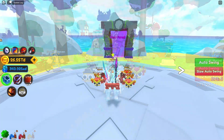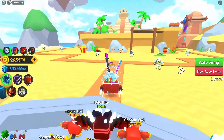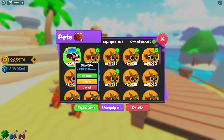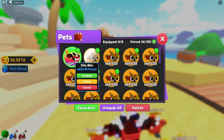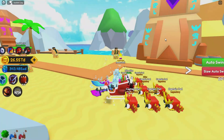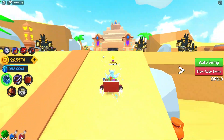After a long time of hatching — also during darkness — we did hatch a bunch of pets and got the mythical, which is called the Dito Veto. It's really powerful. The legendary pets are still solid too.